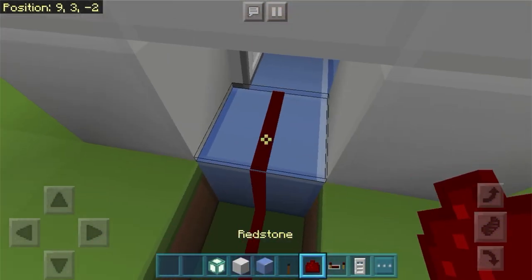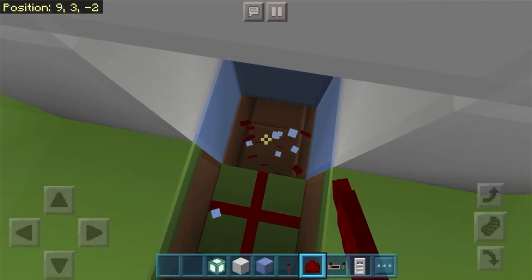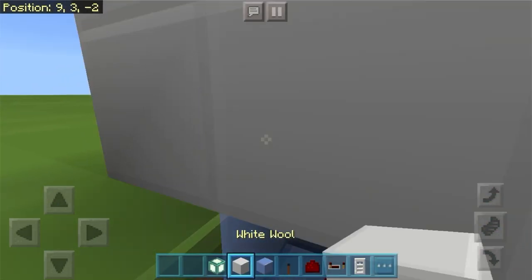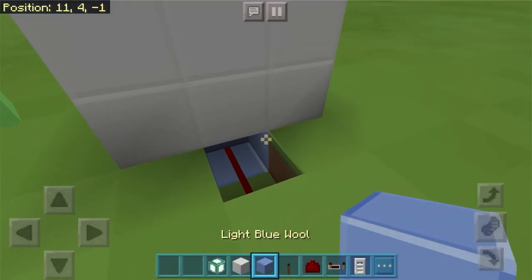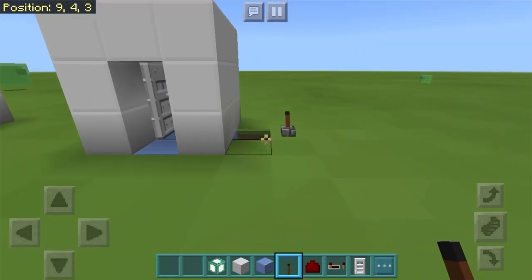Basically you do that — and this shows how you're supposed to do it. What you have to do is place a block under here and like that, and it leads to that block, which the redstone charges through. So it turns the door.